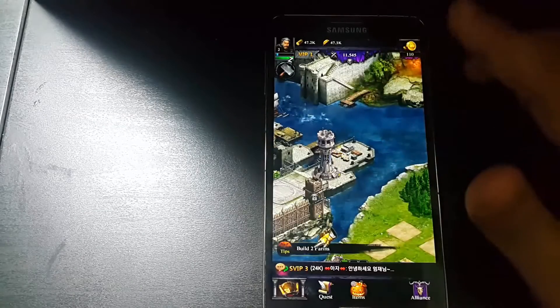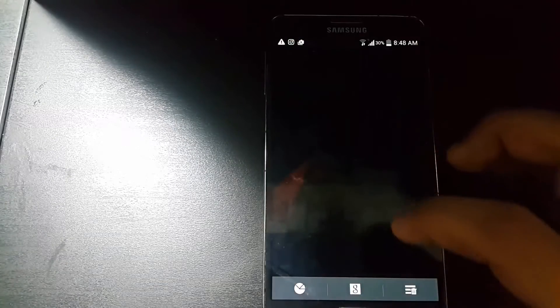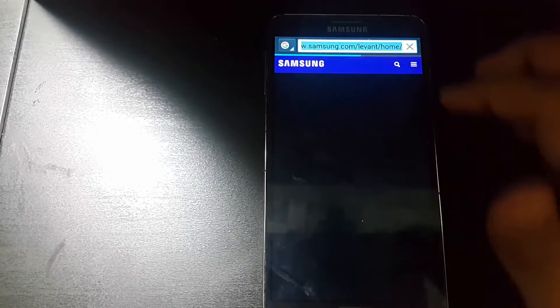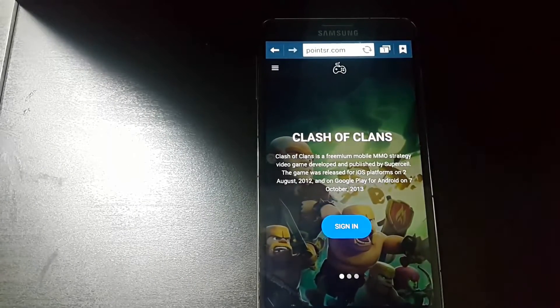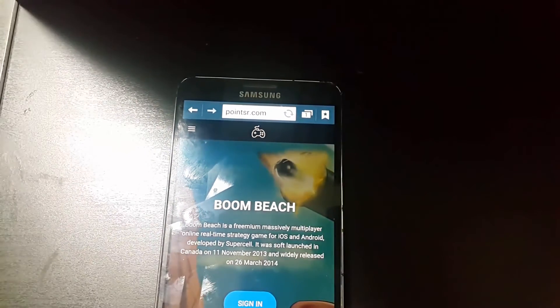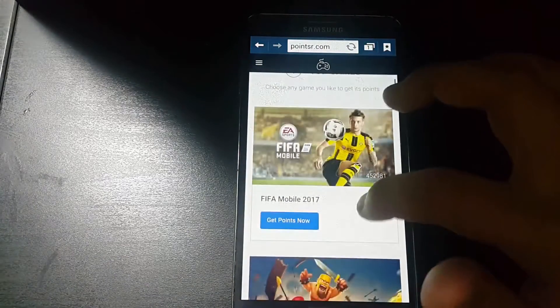So I just have 110 gold, let's close the game. After that you can choose Google Chrome or internet browser. We have to go to this site — it's called pointer.com. I will put this link in the description.